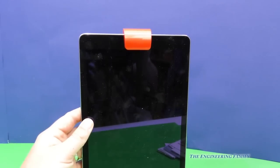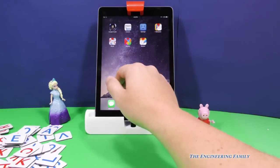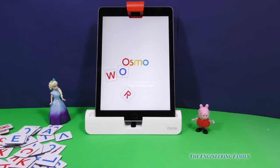Alright, let's play your favorite games. So the first game we're going to play is with words. So we downloaded the app, and now we're just going to push Words, and Osmo comes up. That's right. You really are good at this game, aren't you?